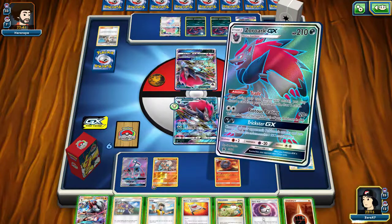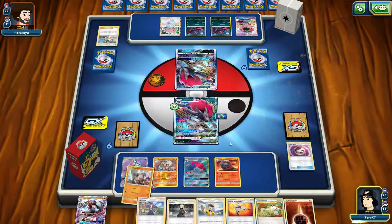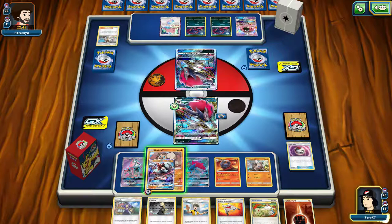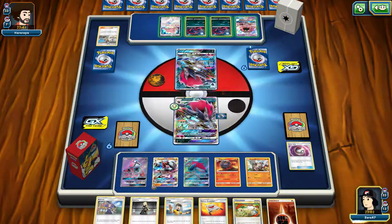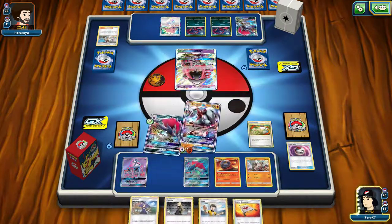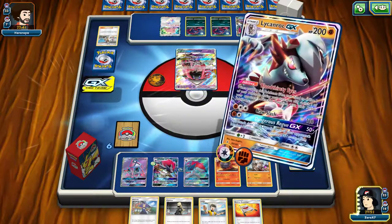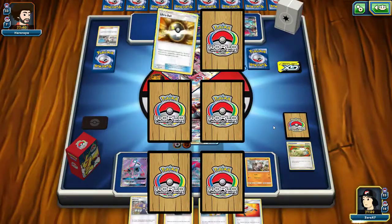I'll drop that down. Instead of killing his Zoroark, I'm going to go for this Lele, because I can always one-shot with Claw Slash at any point in time.